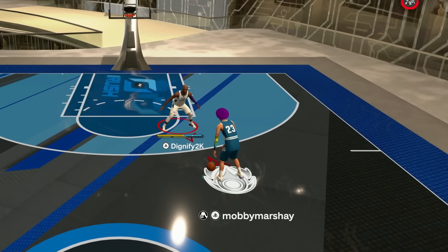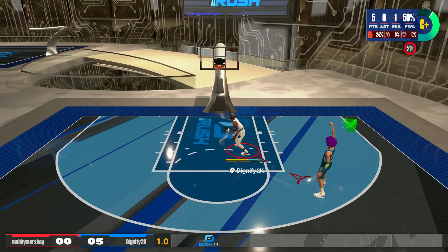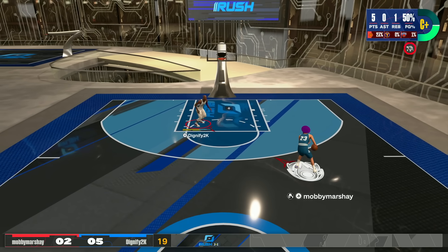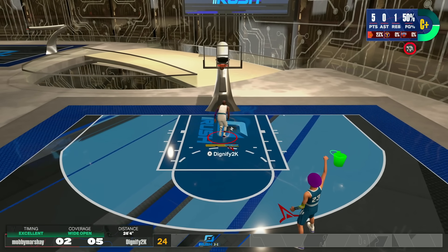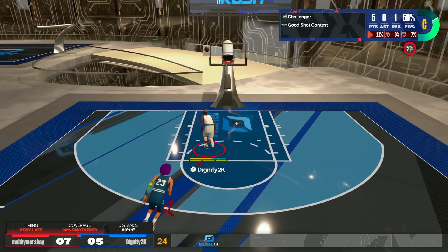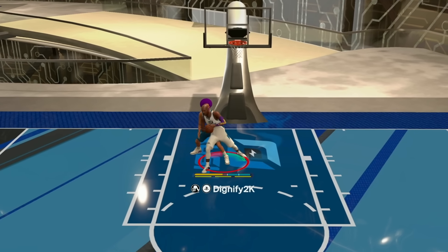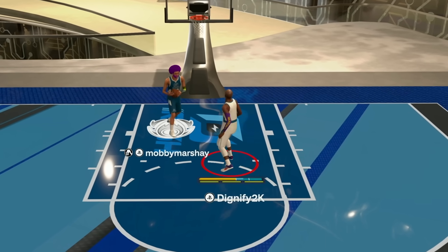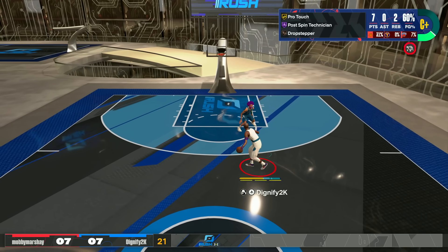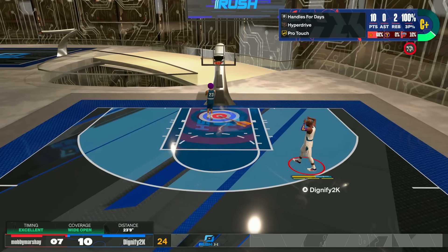This kid is just wiggling nonstop. His jump shot is super slow, but it's so hard to play defense in here - it feels delayed. We can just drop step them. I haven't done this at all on this build, but it looks like it could work. I do have that Back Down Punisher now. I usually don't play like a post scorer on this build, but some of these guys are just super annoying to play. A little step back - green! Let's go, that's what I'm talking about.